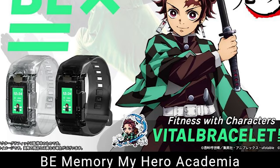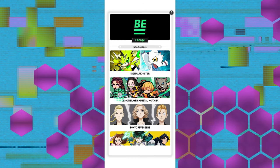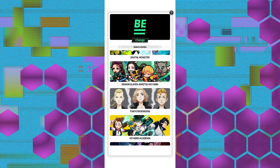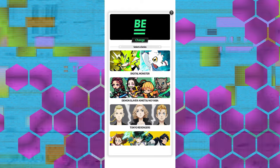The Vital Bracelet B, which I have right here, and any of the character watches — all those are only compatible with this app. When the old app was active, these didn't work on it, which was really upsetting. The app is split into three different sections. There is Vital Hero, which is only for the American Vital Bracelet releases — so if you own a Vital Hero it will only work in that section. The B section is for really anything you're running on your Vital Bracelet B, which is compatible with all previous Dims including Kamen Rider, Ultraman, all the Digimon Dims, any anime Dims, or new Digimon B Memories.